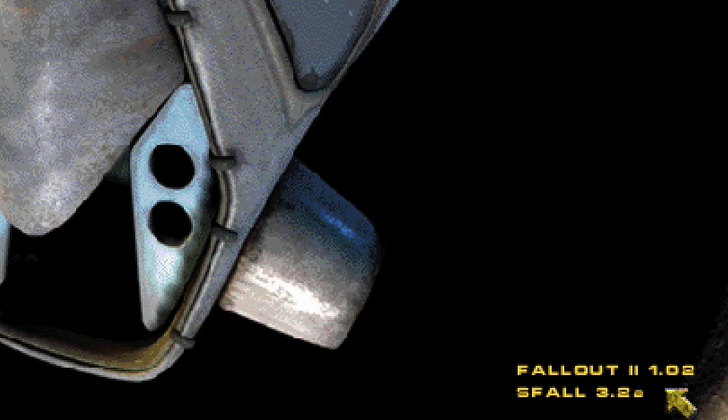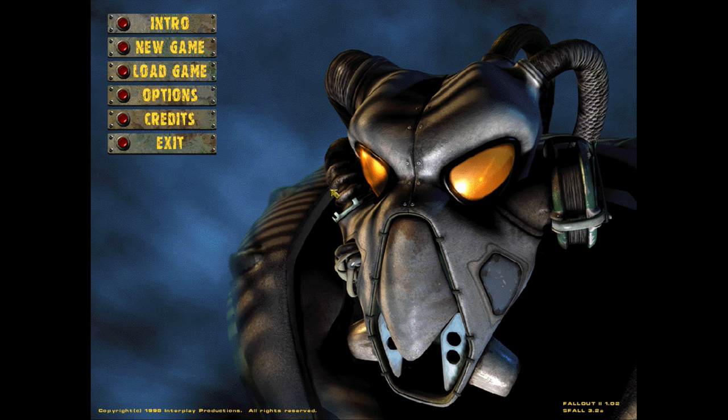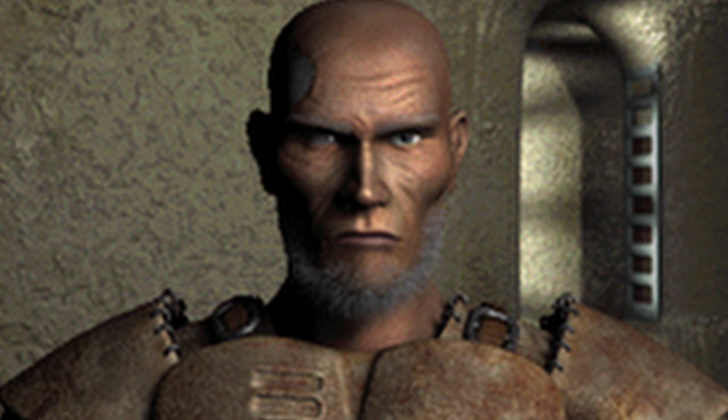Before we hit new game, I'm playing the 1.02 Fallout 2 patch with S-Fall and the high-resolution patch. That's usually what I go with for the classic Fallout games. I don't use the restoration patch because, from experience with unofficial patches, whoever does the patch takes liberties, and I want a vanilla experience. That's where my nostalgia lies. So if you see something like, why doesn't Cassidy have a talking head? It's because I'm not using the restoration patch.